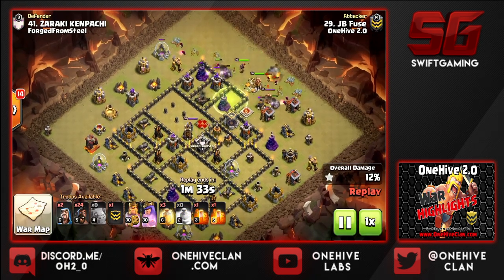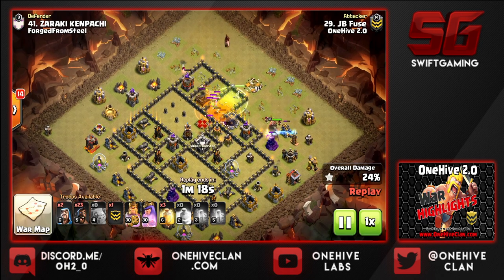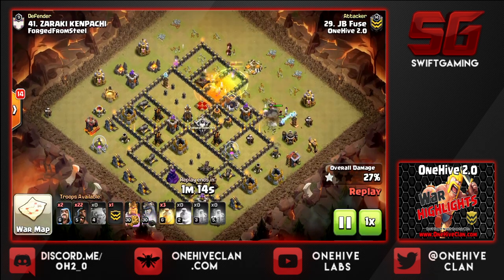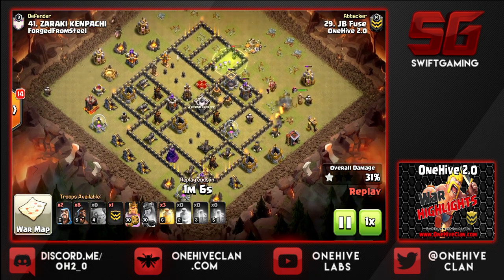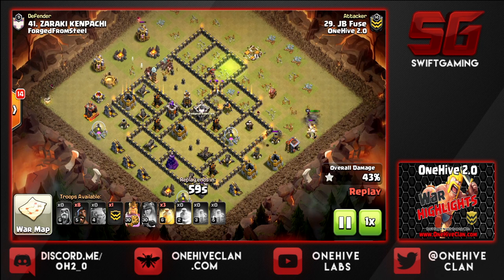Working through the structures on the outside, one golem goes in and takes the jump, effectively pulling the CC. The queen is stalled behind the golem, which is a good thing — you want her to take out that queen and that CC. They ran into a little trouble with the king and golem redirecting and walking around toward three o'clock. It's a tight funnel but I think we're okay.